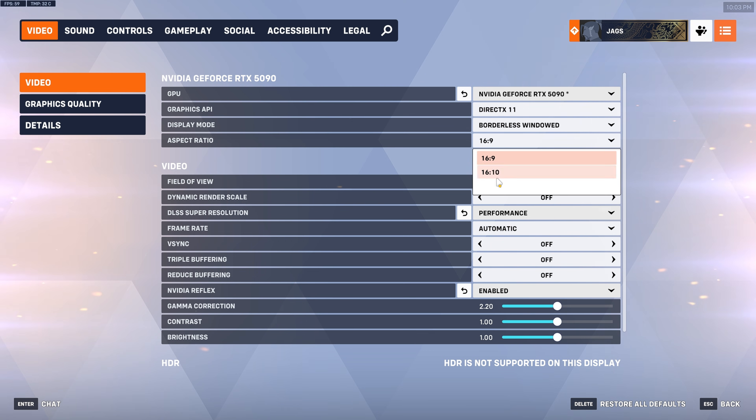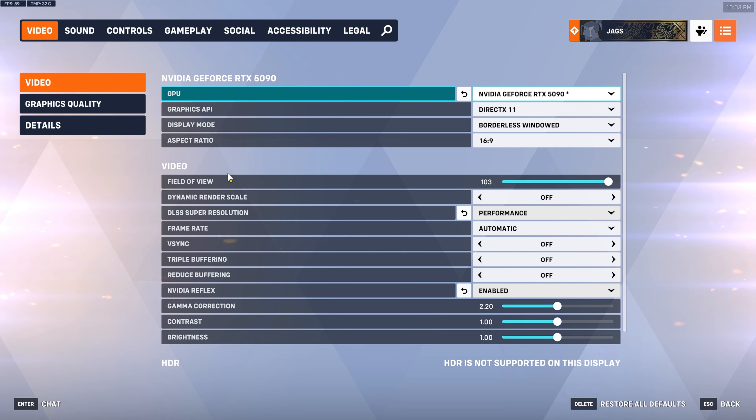Aspect Ratio is personal preference based on your monitor. If you have an ultrawide you can choose 21:9 or 32:9 — there should be options for that. But for most people it'll be 16:9. Field of View I keep at full because I like seeing more on screen, but feel free to experiment based on your preference and DPI.